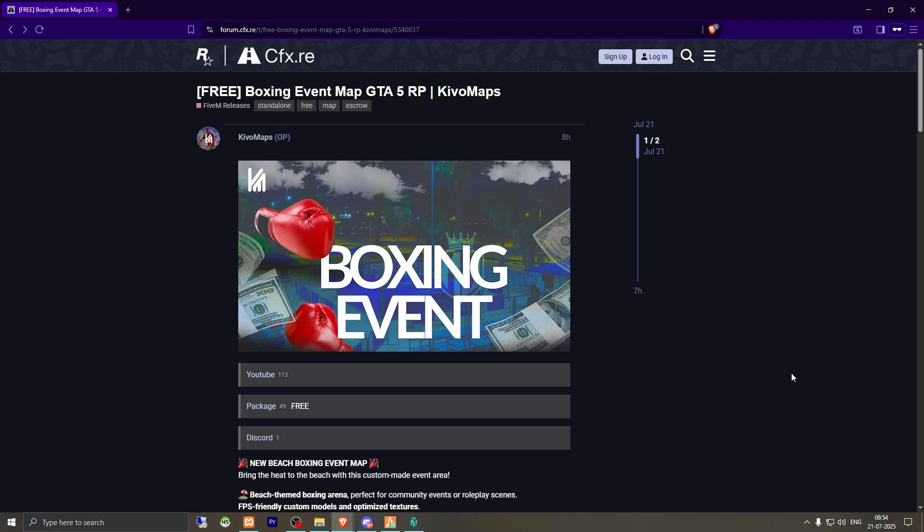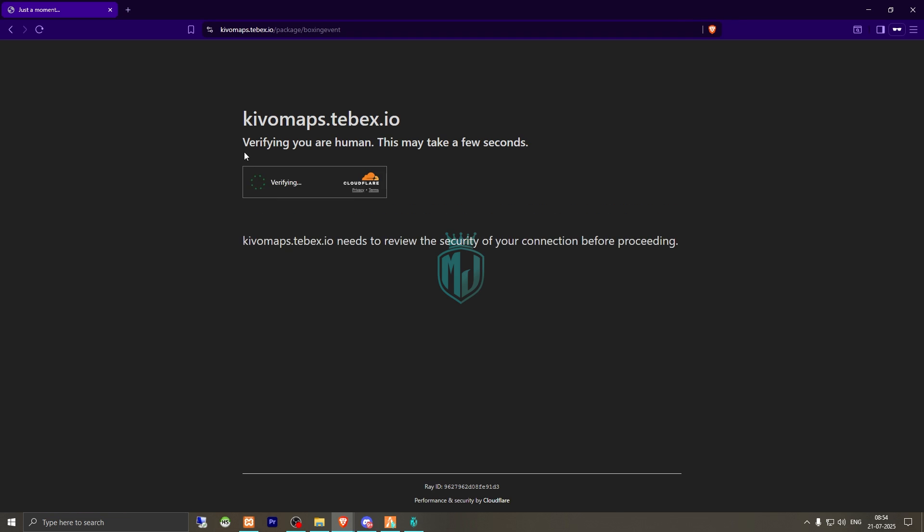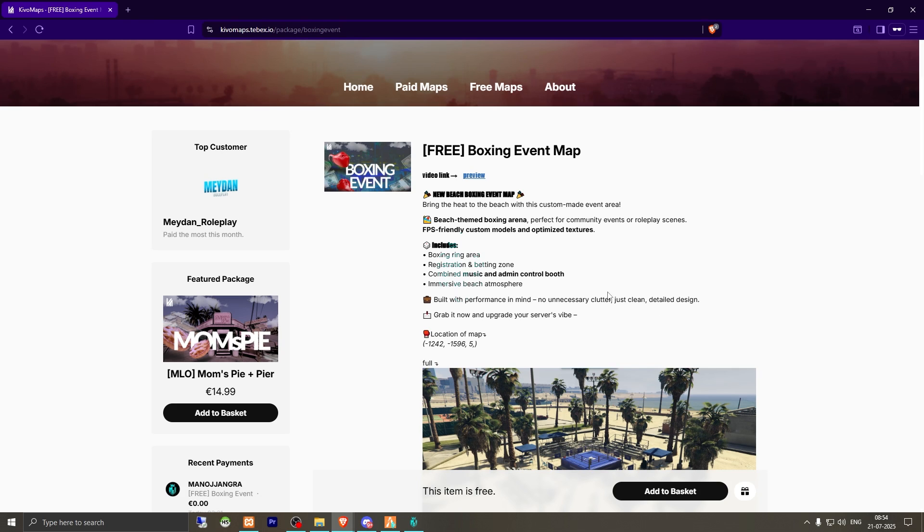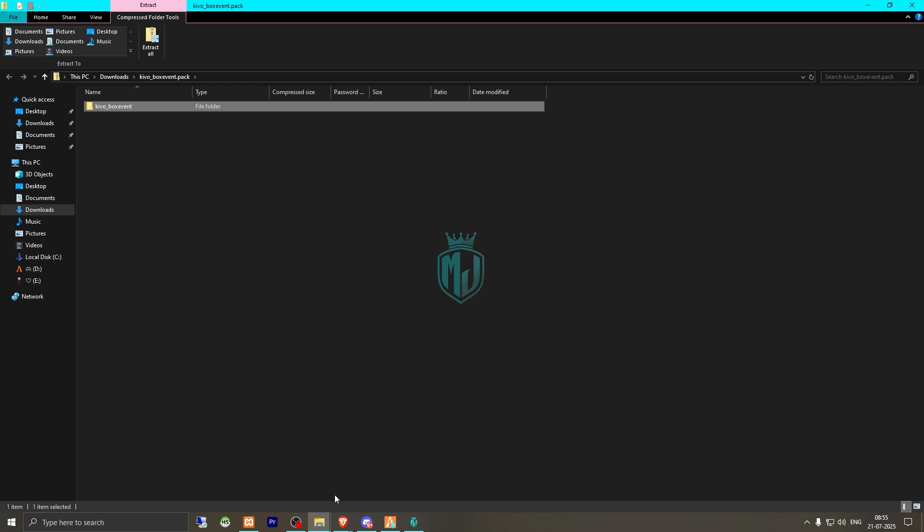Right here as you can see we have our boxing event map from KivoMaps. First of all we need to get it from the Tebex store — it's completely free. You'll get to see the boxing area, betting zone, music, and admin control booth with an immersive beach atmosphere. We need to get it and download it from our Keymaster.